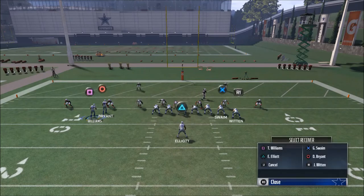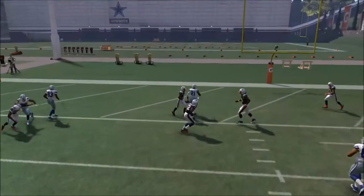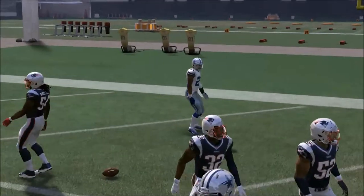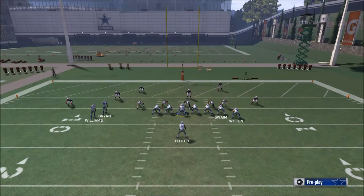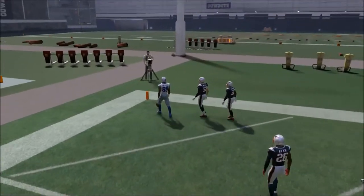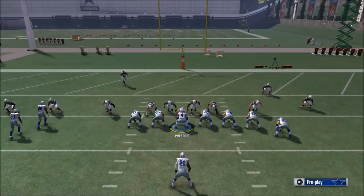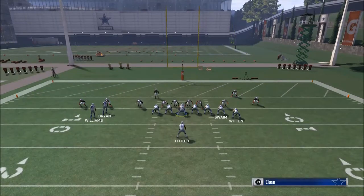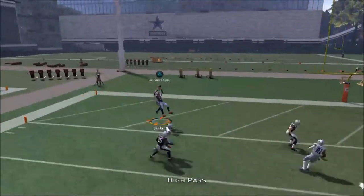Now if they're in zone, that first read to Dez Bryant doesn't work — but if they're in man-to-man coverage you'll find that to be a very effective route, and that's why it's the first read. If Dez Bryant's covered, normally Ezekiel Elliott will be open on that little pass right there. You do need to look out for a user player because sometimes they'll try to user-defend it. You want to high point pass it and angle it at about nine o'clock on your left analog stick.